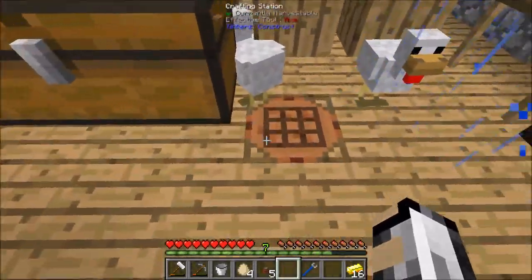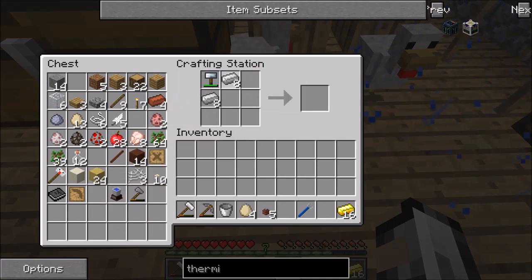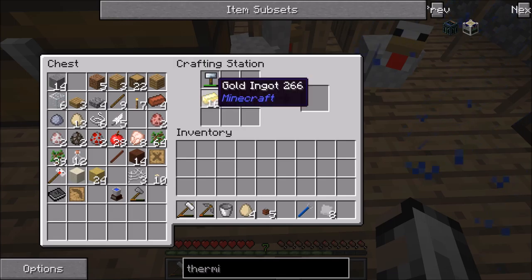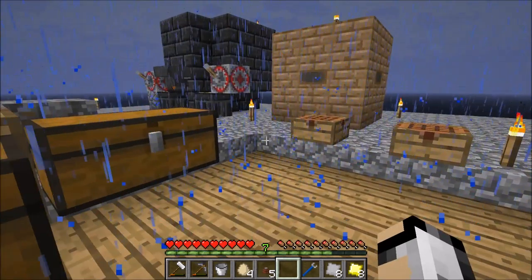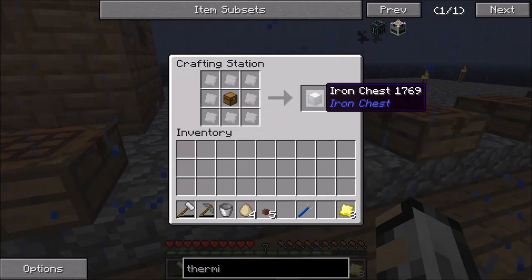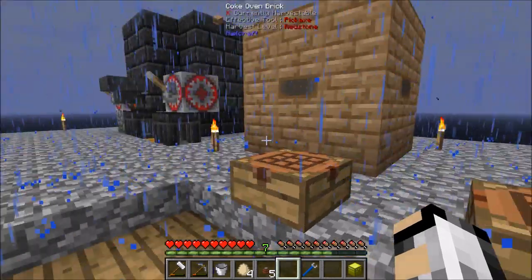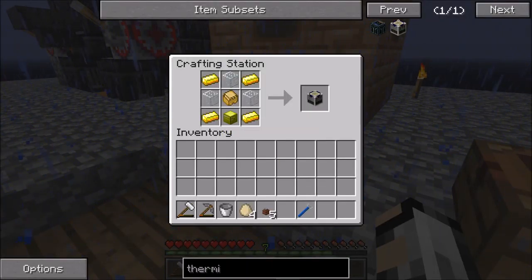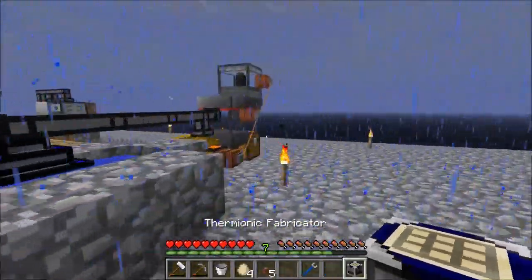So a sturdy casing, and now we're going to need the iron plates and gold plates. The gold — we need eight, sixteen gold and sixteen iron. Sit back in there and get our forge hammer. So there's eight iron plates, our eight gold plates. Let's surround that with the iron — makes our iron chest — iron chest with the gold to make our gold chest. And there we go, we have got the thermionic fabricator.